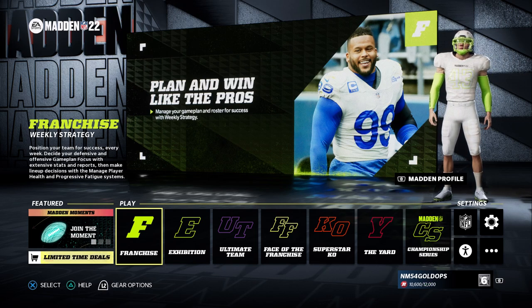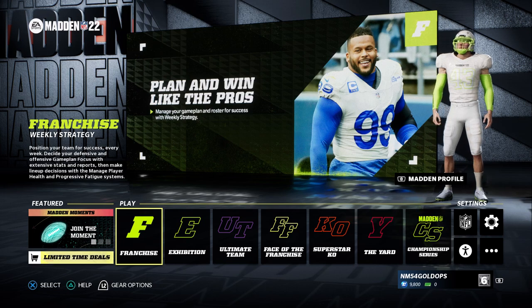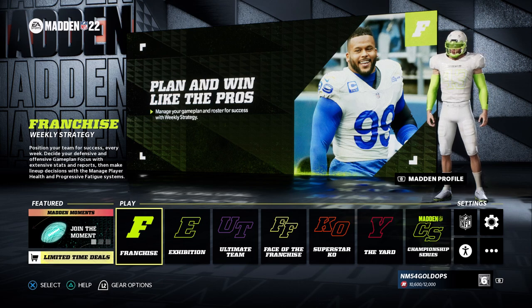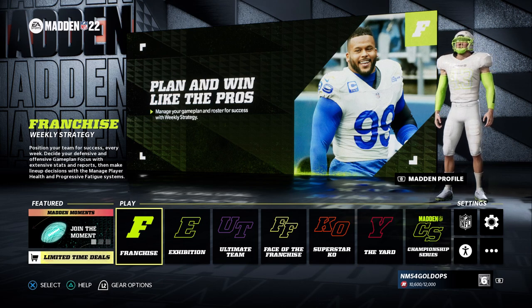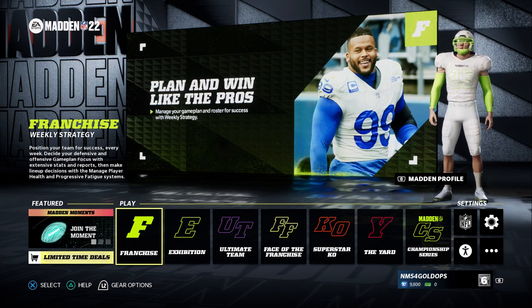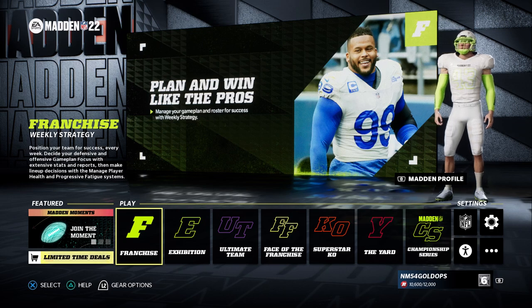The gameplay category is going to be probably the most important category for most people, because that's why you play the game. Madden 22 is far from a simulation football experience. The game plays very similar to the next-gen version of Madden 21 — in fact, it is a carbon copy. It plays a little bit slower, has more broken coverages, and is known for players running into each other, players knocking each other off their routes, players stopping mid-route to catch the football. It has all the same problems that Madden 21 had.